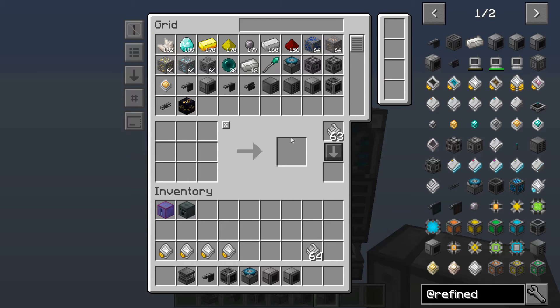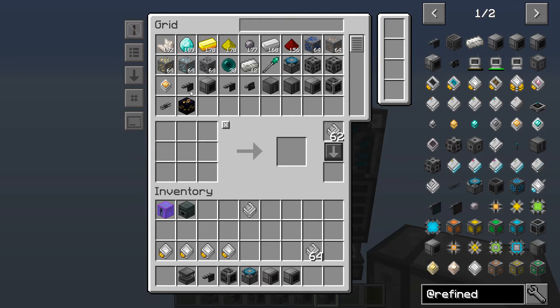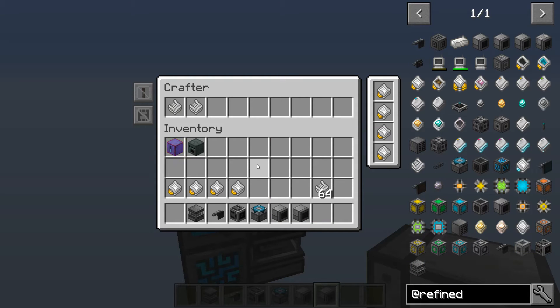So anything — any recipe you want to make — can go in here. Say you want to make a furnace: put your eight cobblestone there, that makes your furnace. Some of the other stuff in the mod — we can make the machine casing, you'll make that a whole bunch of times. So at this point, that's really flexible for making whatever recipes you can make in a regular crafting bench.